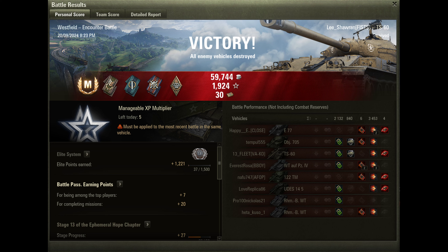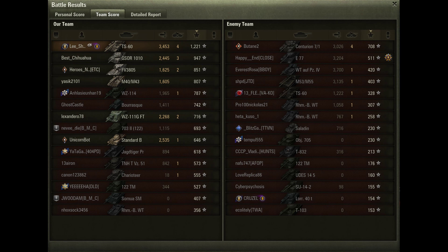Let's have a look at the results: 3,500 damage and another 2,100 assisted, so approximately 5,600 combined. 4 kills, and he's earned the Ace Tanker Mastery Badge. Looking at the team score - 12.21 base XP, a little lower than you might expect, which is early days for the tier 60 so that's a reasonable explanation. But he did end up with both the top XP and damage across the game, definitely helped by using his HE shells in the right situations.